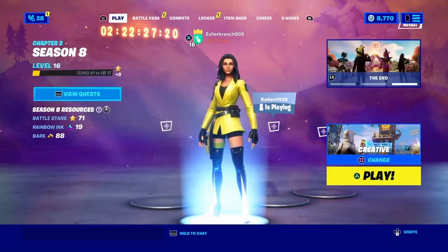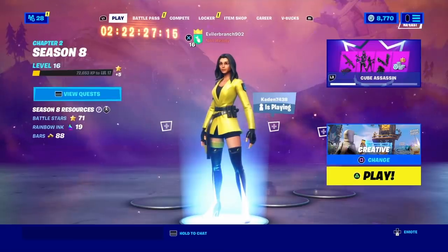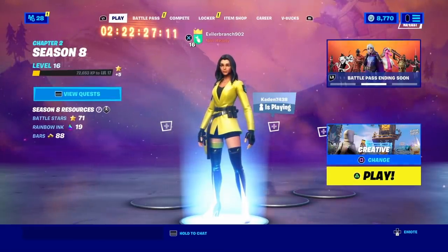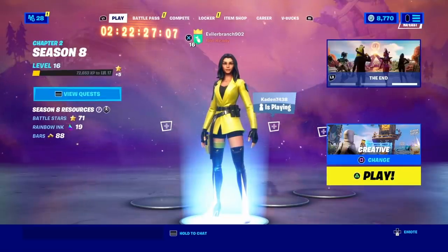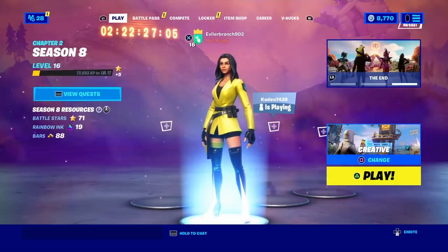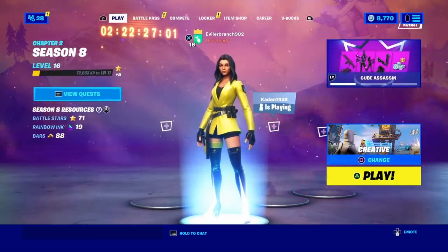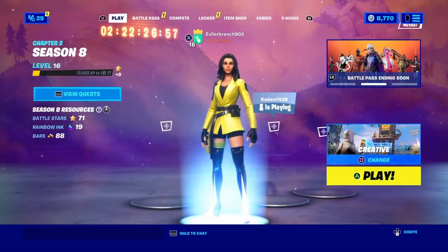To get started with completing all of these Jumpman Trickshot Challenges and unlock all the rewards and skin styles, the first thing we're going to do is make our way inside of the Fortnite Battle Royale main lobby, exactly where I am right here. Once you are inside, go ahead and look at the bottom right of your screen.